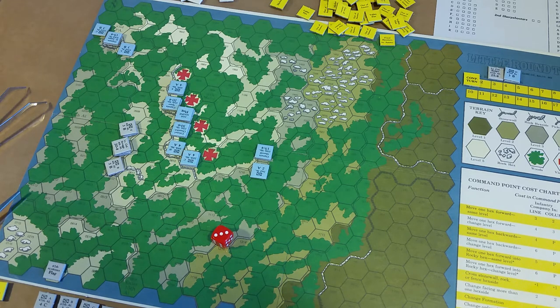I'll make my own command point cost chart in the future — it's on the board here. Formation changes, change facing, cross stone wall, movement, volley fire, initiate melee, remove fixed bayonets, and rally all require the expenditure of command points. Officers may only influence companies of their own regiment and have no effect on other regiments. A company may only receive command points from a single officer per game turn. Companies that receive no command points may not perform any of those functions, though they may fire.